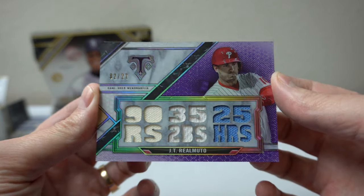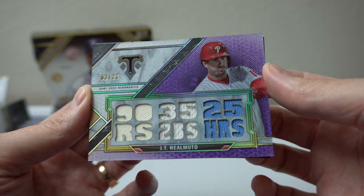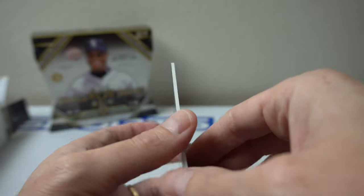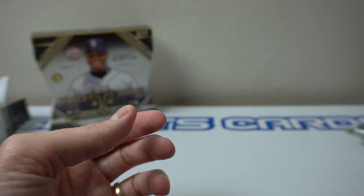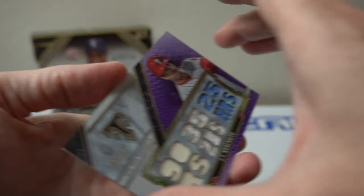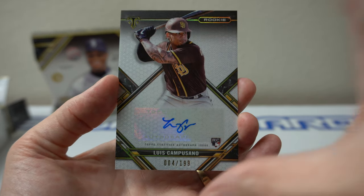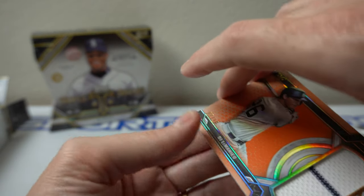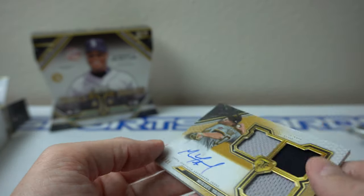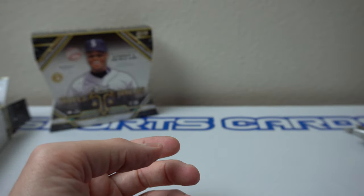And the last one — JT Realmuto, 2 of 27. 90 runs scored, 35 doubles, and 25 homers. So nothing crazy in this box so far — not a whole lot I pulled from Triple Threads, but I'm only taking two chances. Quick little recap: JT Realmuto, Camposano rookie, the DJ LeMahieu orange, and Yajure 18 of 35. There you go. Thanks for watching box number two. Catch you all later. Peace.